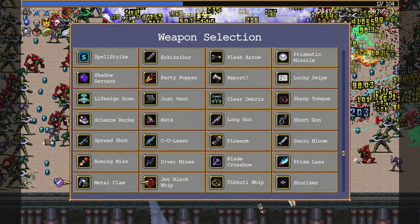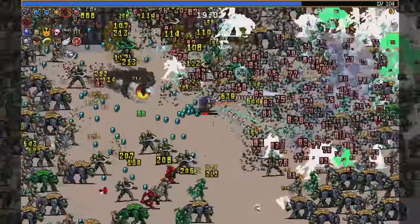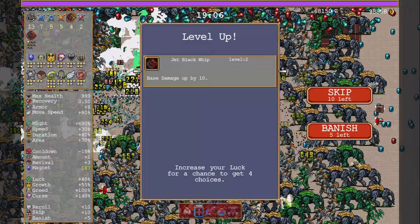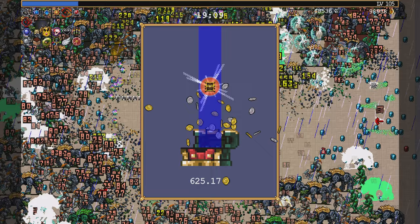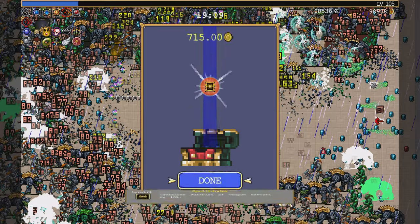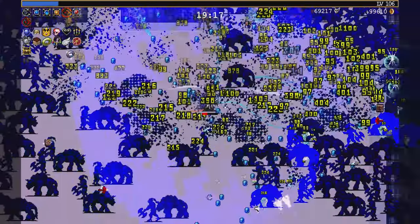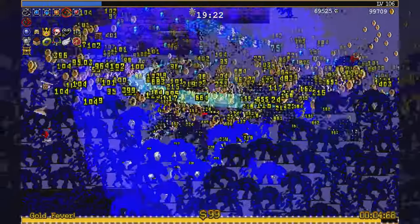Whip - jet black whip. Power of the Sun in my hands and in your face. The Lander? That wouldn't make any sense. Level her up - kill the futures first. Okay then backtrack.